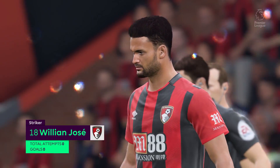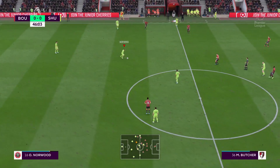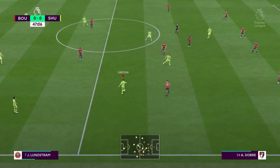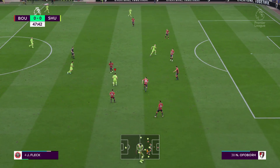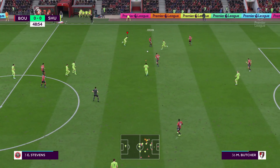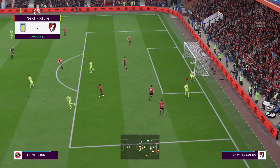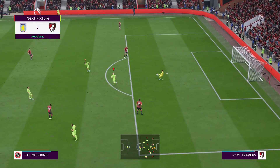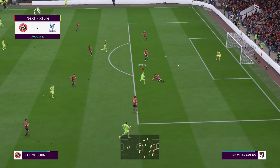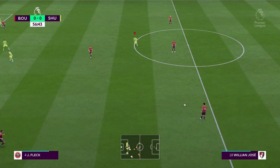We have a lot of work to do. Bournemouth seem to be pressing us a lot more than they should be - we should be able to control the midfield. The first half was very boring - each side had only one shot on goal and 0 shots on target for either team. Fleck plays the ball through into Ollie McBurney. Travers comes out and collects. Fleck plays out wide to Lindström, who plays it through to Ollie McBurney - he's actually made a run now. McBurney has a shot saved by Travers. Our first shot on target - albeit not in the back of the net.